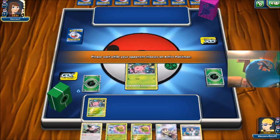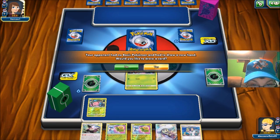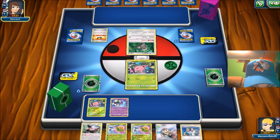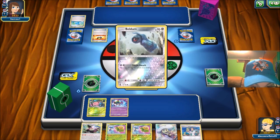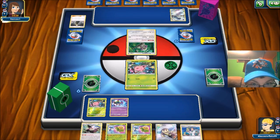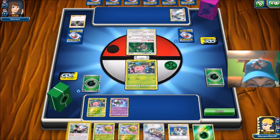Oh, they're playing Metagross with TV Reporter — never seen that. And here's a Natu. I don't really know if I should turn-one Lillie or turn-one Elm. I mean, I am decently set up, so I might just turn-one Lillie this turn — it just really depends on the situation. I know they're not knocking me out, so I think I'm just going to turn-one Lillie.